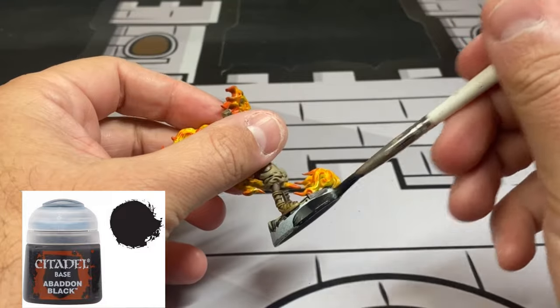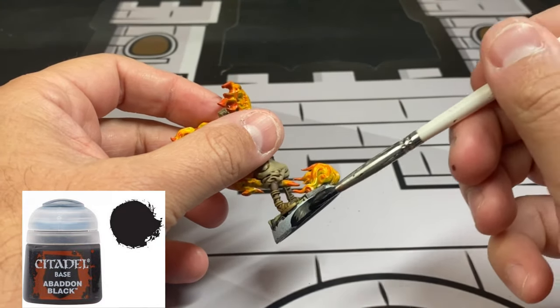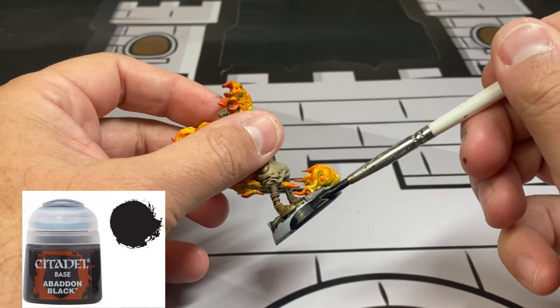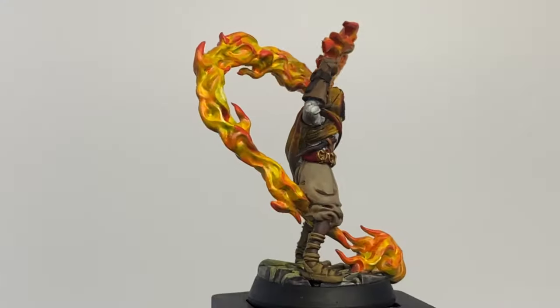And finally, your favorite part of this miniature - the finish line. Paint in the base, which I am doing in Abaddon Black. And that's it!